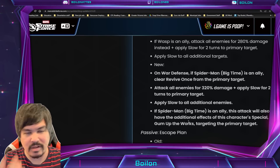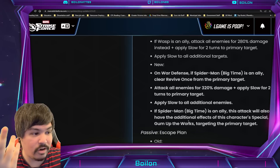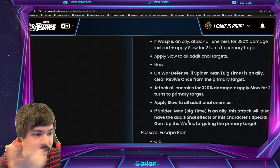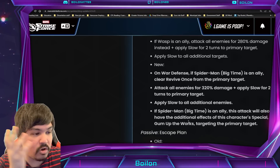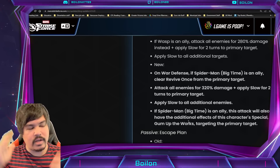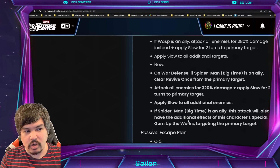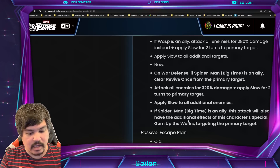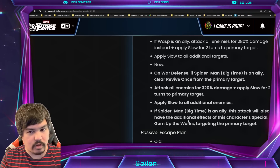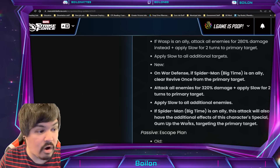If Spider-Man Big Time is an ally, this attack will also have the additional effects of this character's special — the ability block and all that stuff — and this is outside of War Defense as well, you just need Spidey Big Time on the team. This may be hard to do, especially not in the Dark Dimension context, since Spidey is City. Possibly Cosmic Crucible — that's another angle I didn't really talk about in the first video: what if they use this team potentially in Cosmic Crucible in a future season? I don't think that's out of the realm of possibility.